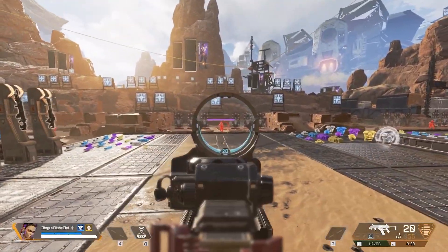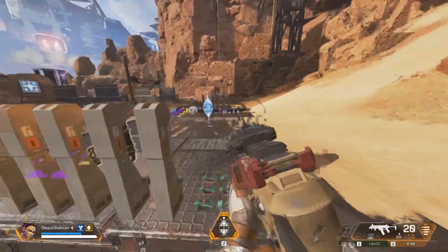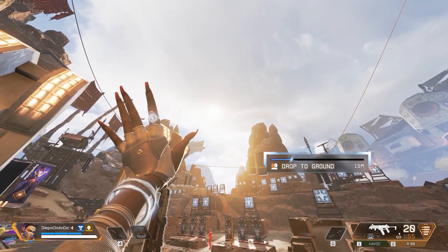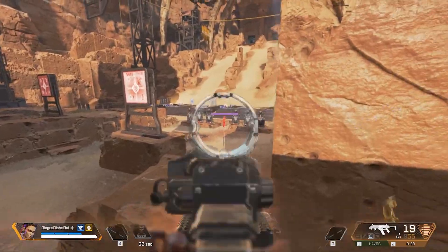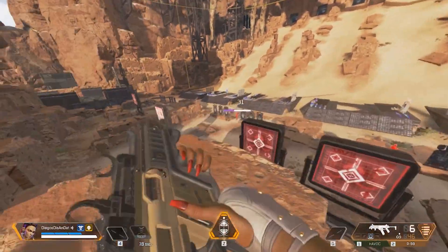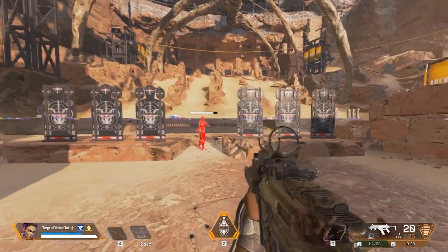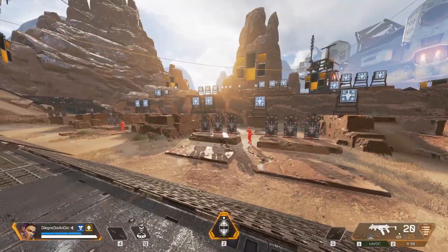Let's say I have a team right over here and we're trying to fight another team over there. What I want to be doing is creating an angle on that team by getting behind them on some kind of high ground. Now I'm behind them and I have high ground up here — I can shoot them from up top. They also have to worry about my team that was originally over there.